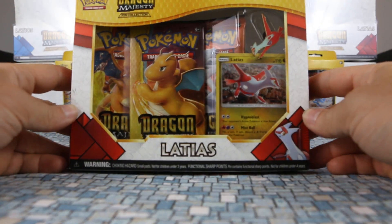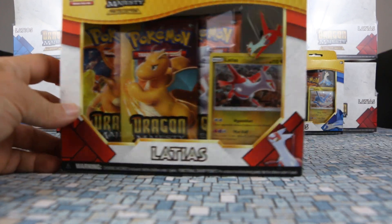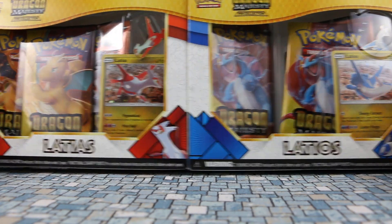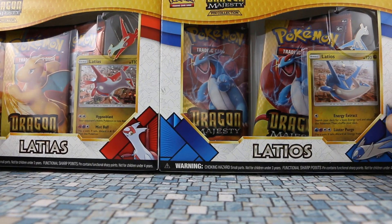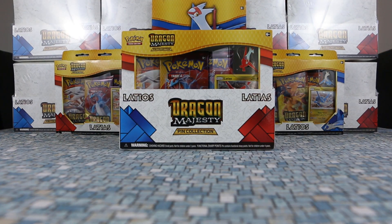The first release we get that includes this expansion is the Latias and Latios pin boxes. We're going to open one of each this video and kind of go through what's included. It is just like last year when we had Shining Legends kick off where we had Pikachu and Mewtwo.